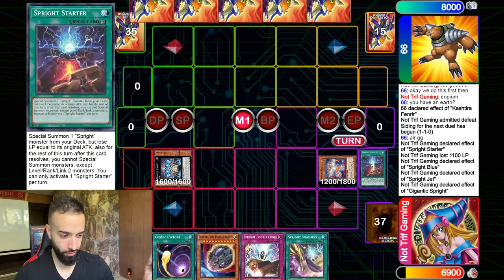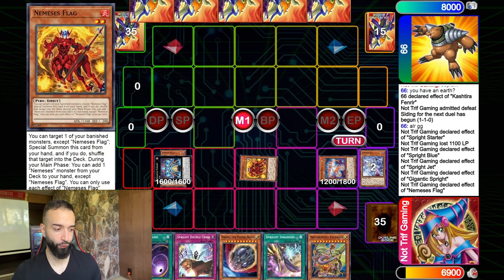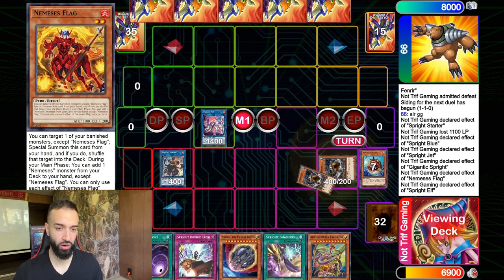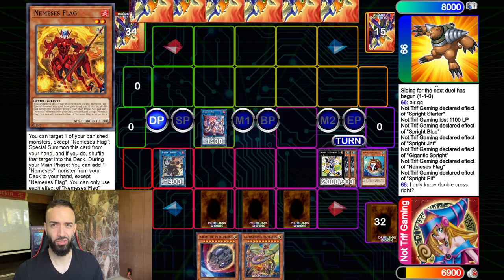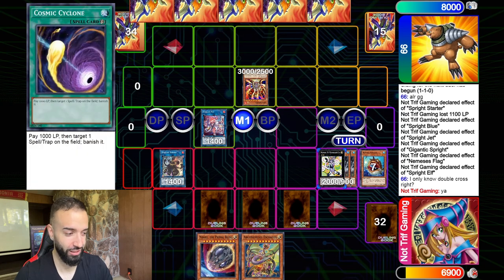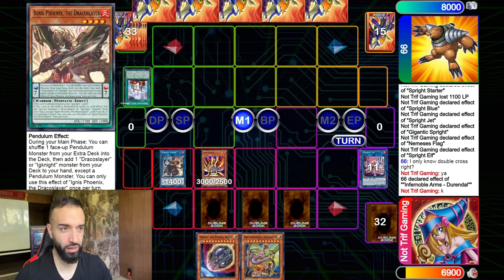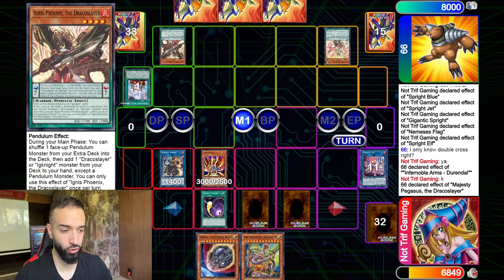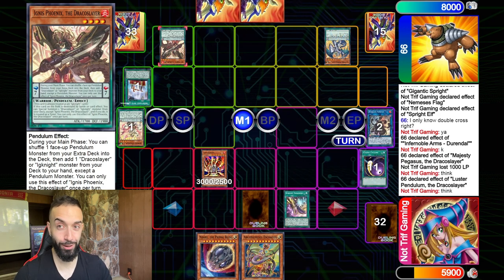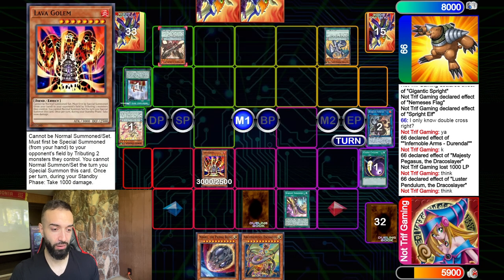He let it go — it's gone. I already used Blue and Jet so I go Flag for a follow-up. I put these into Sprite Elf, put the others into Sprite Sprint, set it up — GG, it's done. He goes Lava Golem, which hurts, but it doesn't really matter. He sets up those two monsters — I Cosmic one of them away, I still have Luster, I Smash the other one. The beauty of playing extra backrow cards.